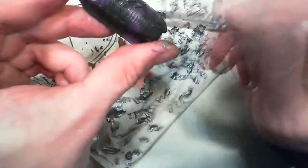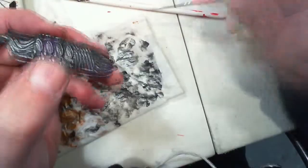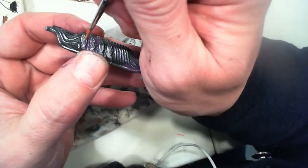We proceeded to dry brush the entire model in chain mail metallic. These models paint really nice as a dry brush — you can see all those ridges showing up just real quick. Super easy to paint.